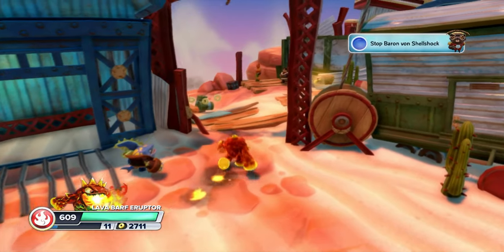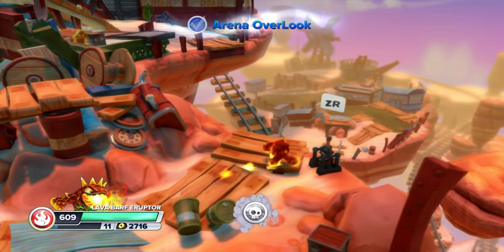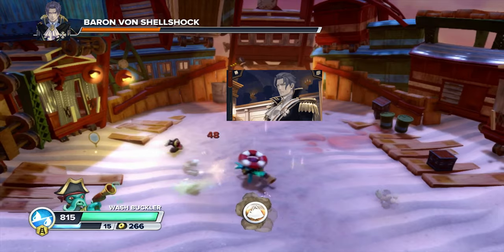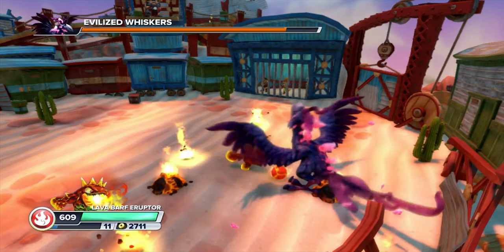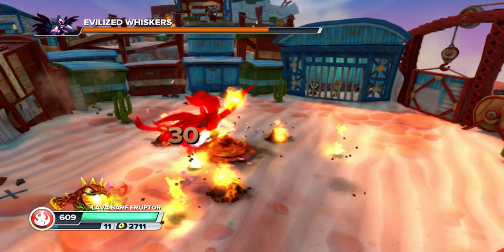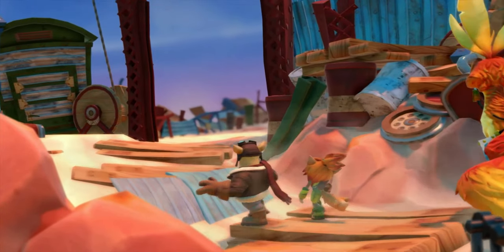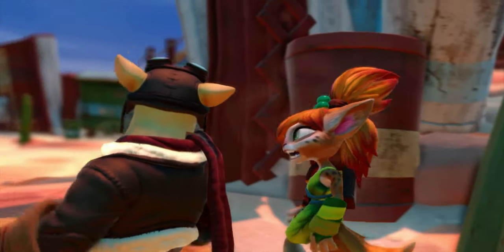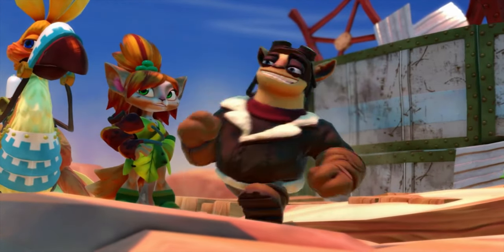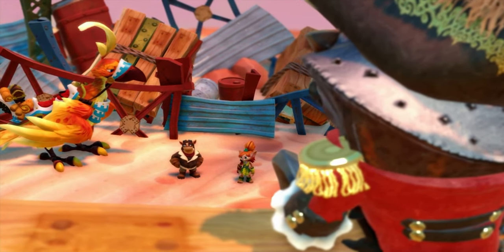Level 7, Motleyville, is the generic unenjoyable desert I've come to expect - I don't remember a single thing about it. It has two boss fights, which is kinda cool, but they're both piss easy: one against Varen Von Zeeks and another against Evilized Whiskers. Who is Whiskers? She's Tessa's bird that we've been traveling with the whole game, obviously. Oh, Tessa! I completely forgot about her - she's boring, a Skylanders fangirl who kind of swoons for Flynn. The idea of fighting your evil companion is really cool, but it comes up too early for it to be impactful.